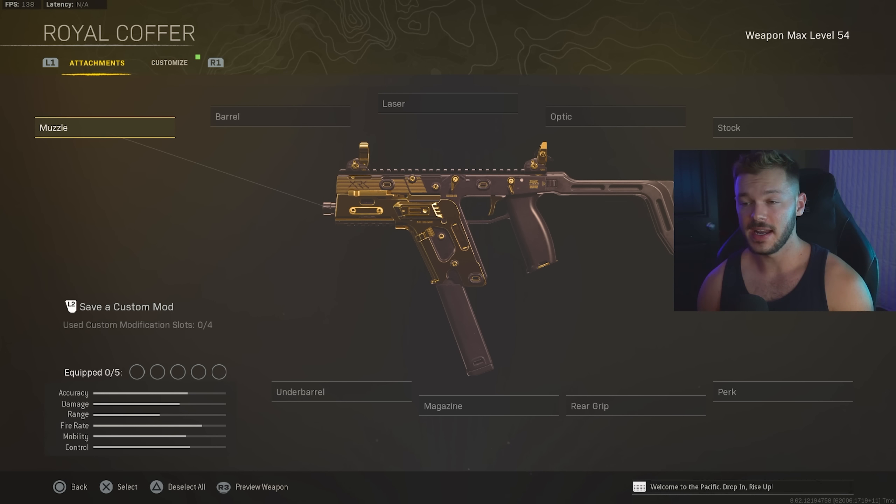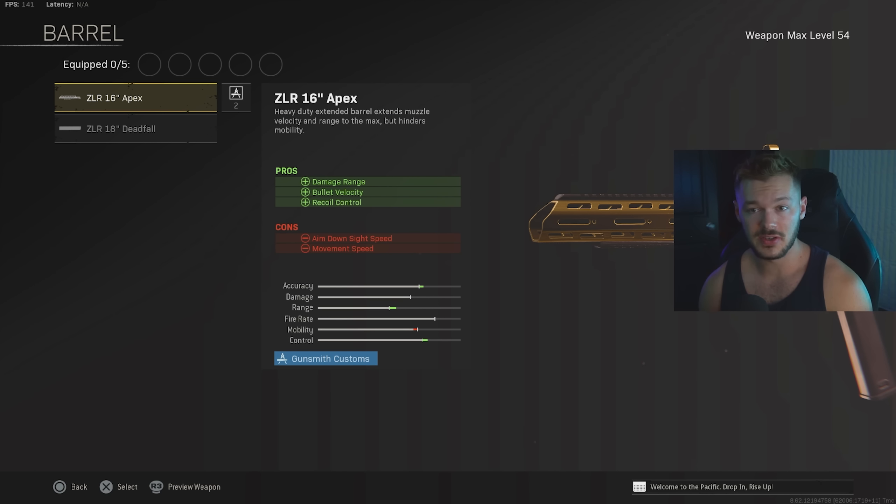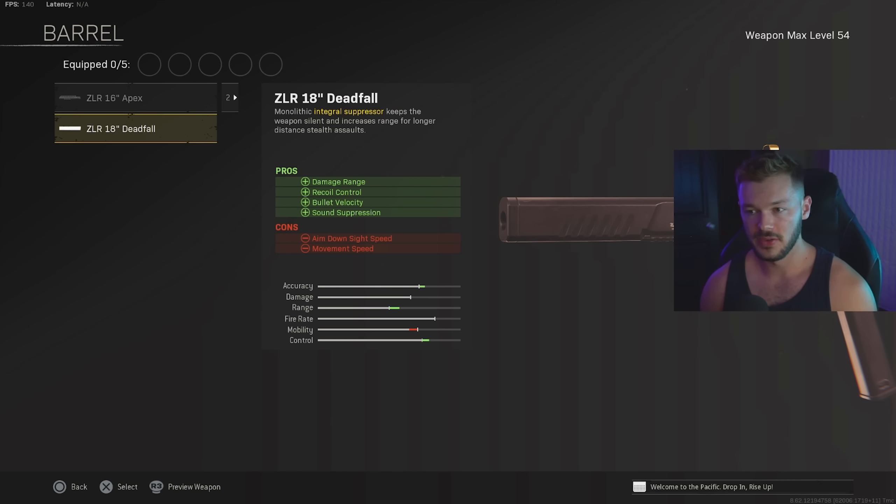Next up we're taking a look at the Fennec. This gun got a pretty sizeable buff in the recent Season 5 update. It was already really solid in terms of its TTK but was lacking a little in mobility, and now it got buffed even more. I really enjoy throwing some Modern Warfare stuff in here because some of these guns don't get as much love, but in the Season 5 update a lot of them did. In the barrel section we're going with the ZLR 18 Deadfall barrel — an integral suppressor plus damage range, recoil control, bullet velocity, and sound suppression.